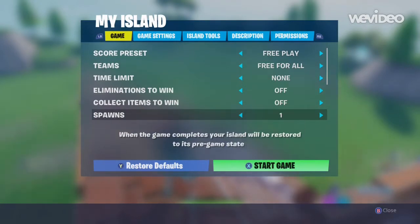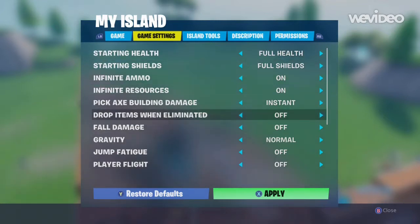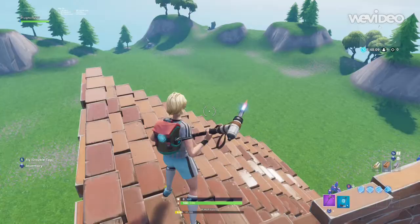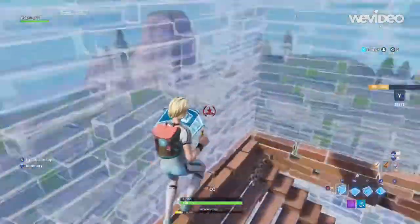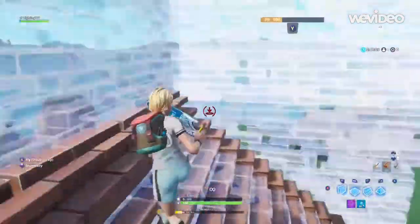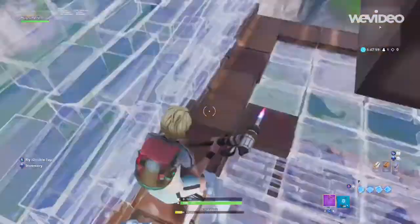Then go to game settings and turn the pickaxe building to instant. If you want infinite ammo and infinite resources, that's going to be a major help, because in creative mode it's like playground where you have to mine your own materials. So put the mats on infinite.